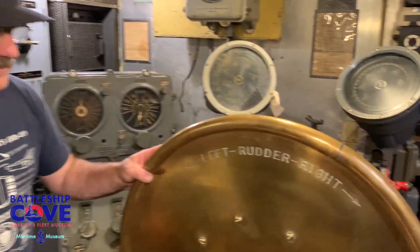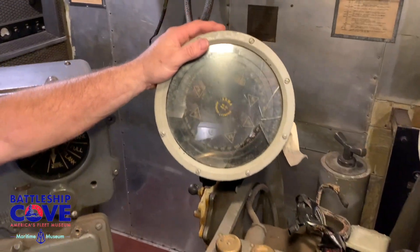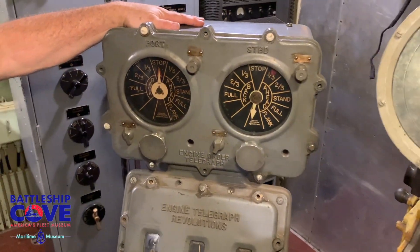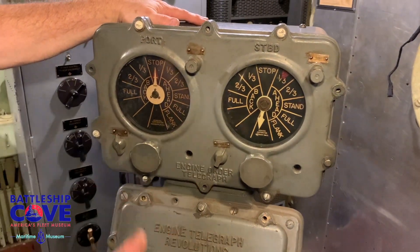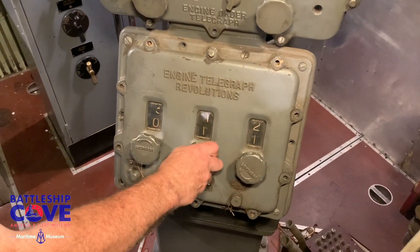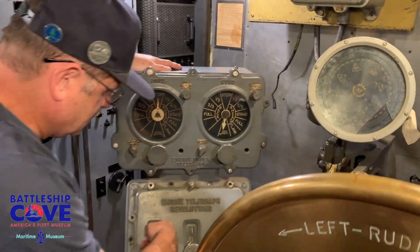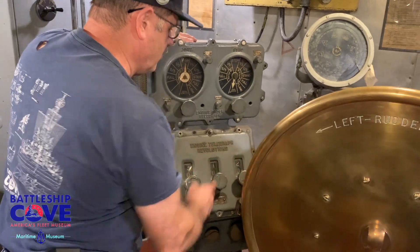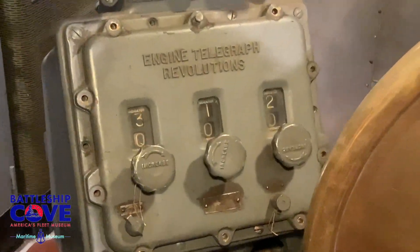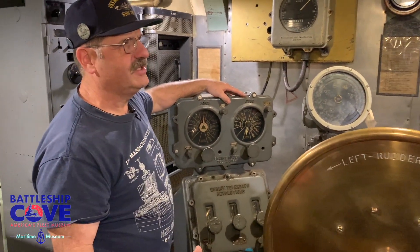You have the ship's helm, your gyro repeater and compass repeaters, and your lee helm — same setup. The last indications received were 312 RPMs when she was last in use. So this would be the lee helmsman station, the helmsman station, and again you have communications personnel in here.